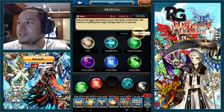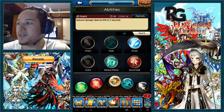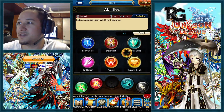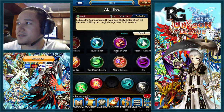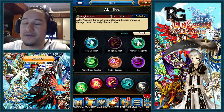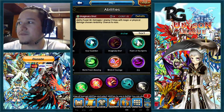You can switch guard out for ether exchange, or some people like to have imaginary shot in there as well. That works if you have more than one fatal bow — I wouldn't suggest it if you just have one or fewer fatal bows.